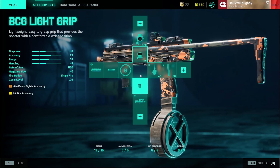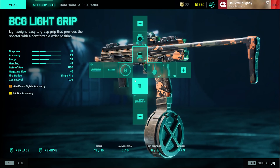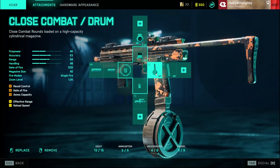The setup I use for it is the shortened barrel for higher rate of fire. The BCG light grip seems to work best for me but the MGO laser sight works great as well and gives you better hipfire accuracy. I then use a close combat drum mag and the Fusion Hollow sight.